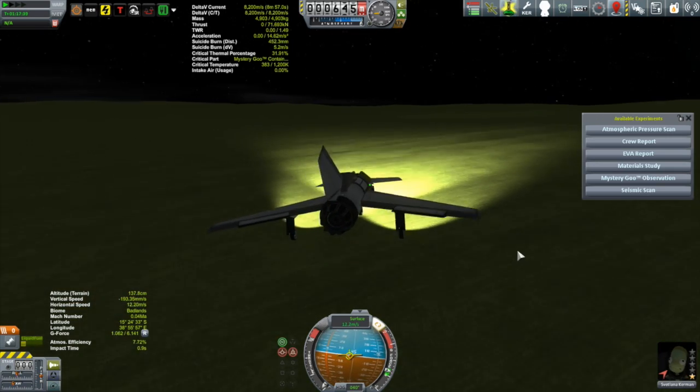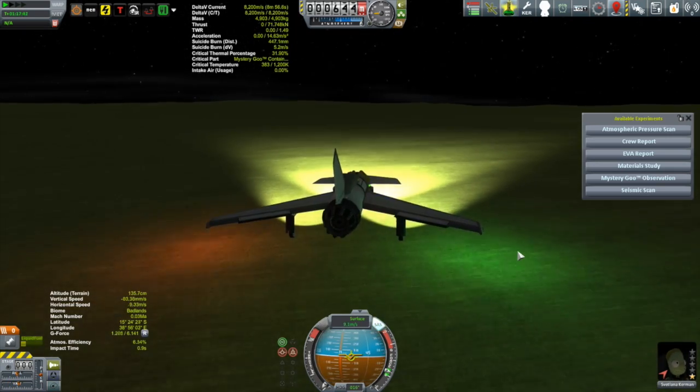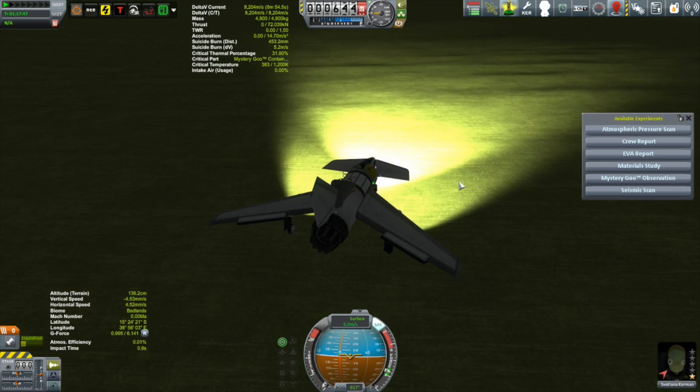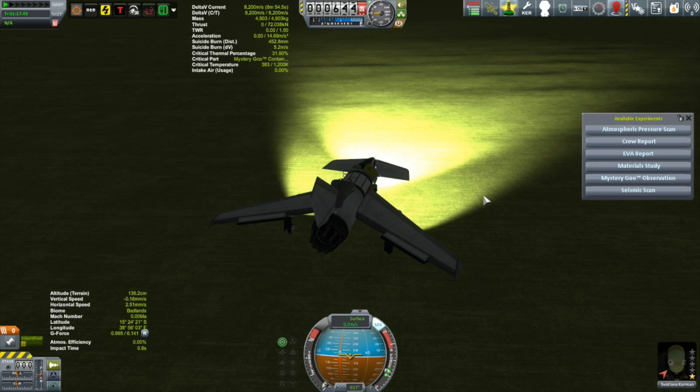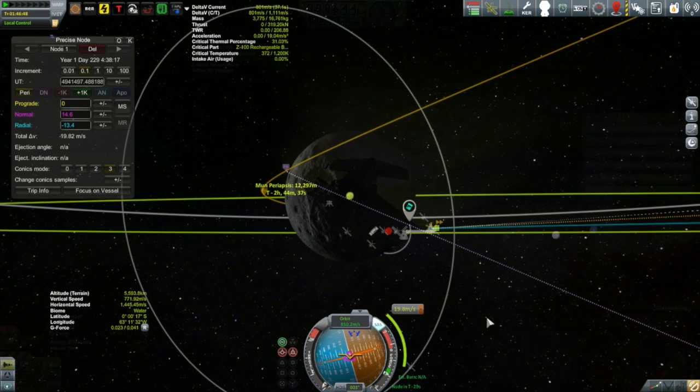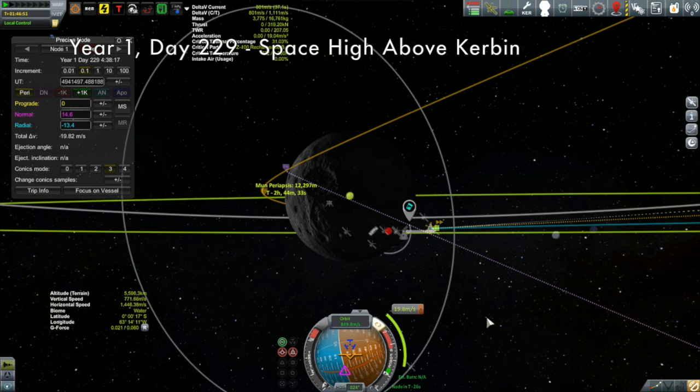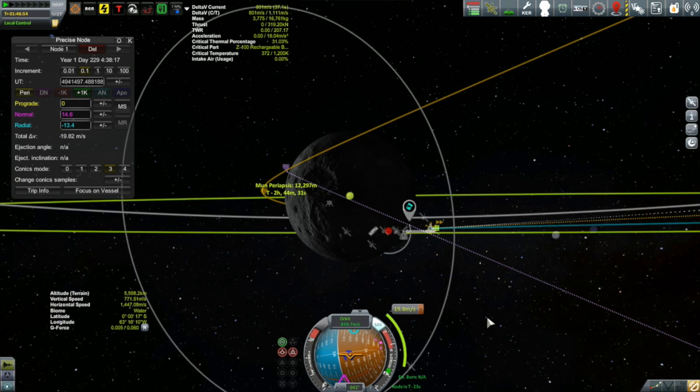We are under control, and there's a plethora of science to collect. I've never been here, so there are all the various science experiments I have yet to do, including new functionality added by the interstellar mod. But first, I need to get back to the Korion and get that correction burn out of the way. The maneuver node had already gone by, so I had to set it up again — it's a little more expensive this second time, but the extra cost is pretty negligible compared to the rest of the burns in this mission.